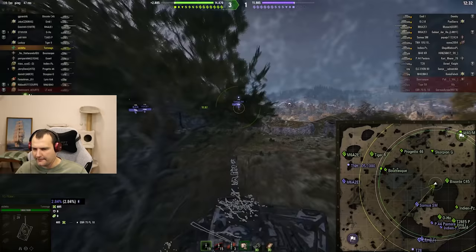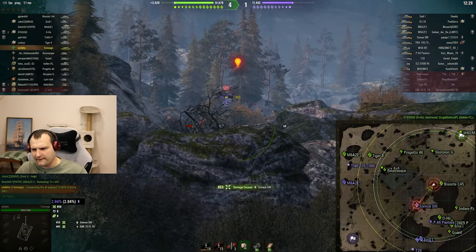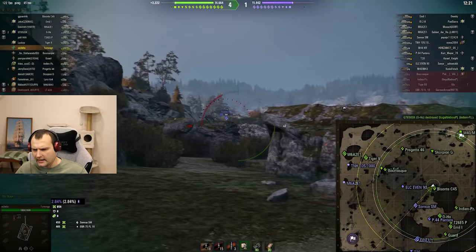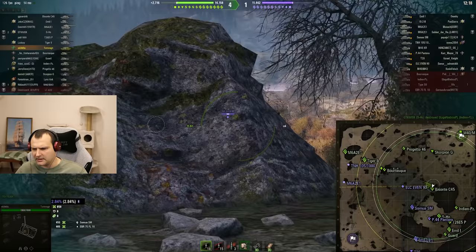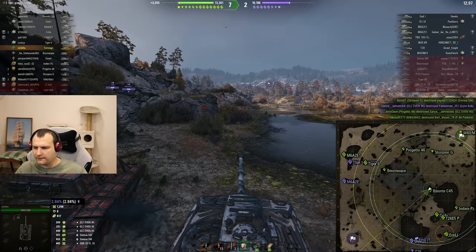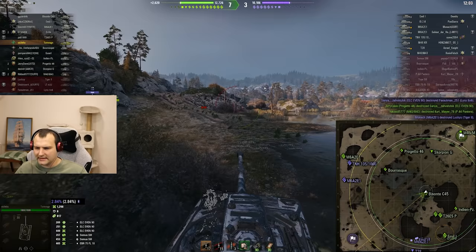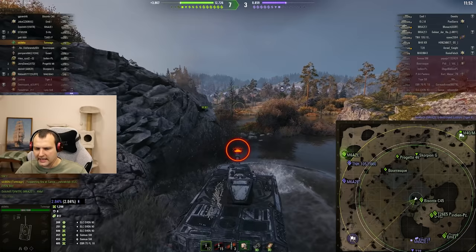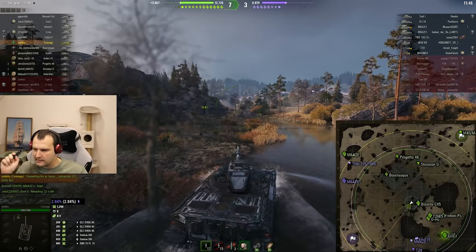Here we go — we have a Samoa here. 450 in the face for Samoa — yikes! This is big boy alpha damage for sure. Meanwhile a light tank in the middle of the field — can we smack it? 440 in the face, beautiful! Now we're trying to flank the enemies, but pay attention at the speed of this vehicle — how slow this tank actually is. It is super slow.